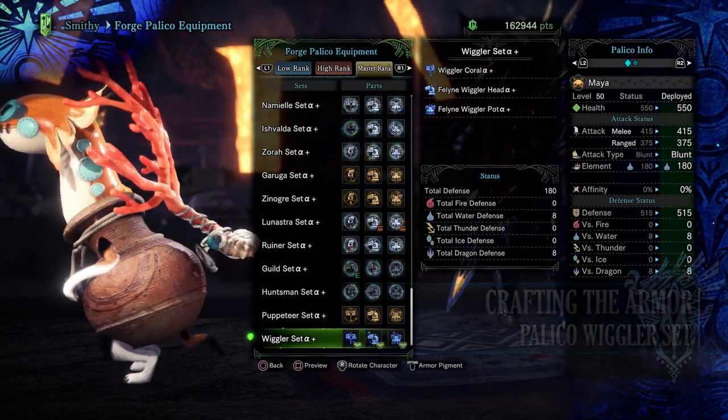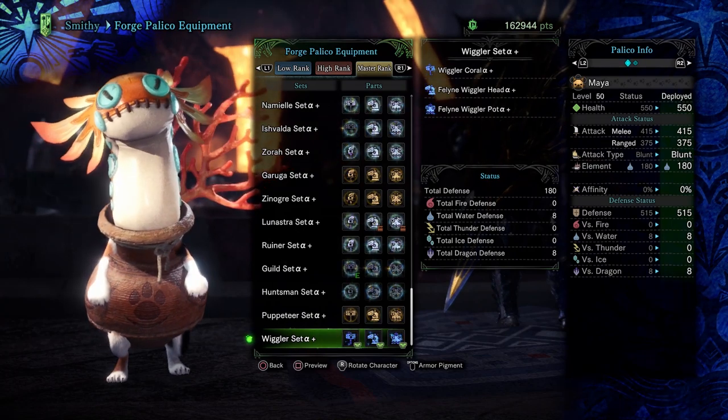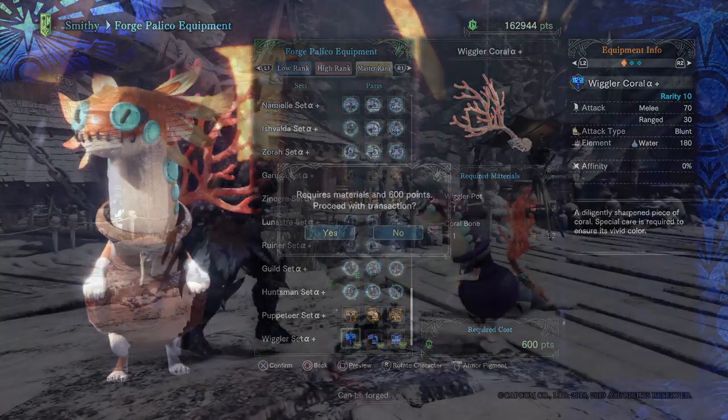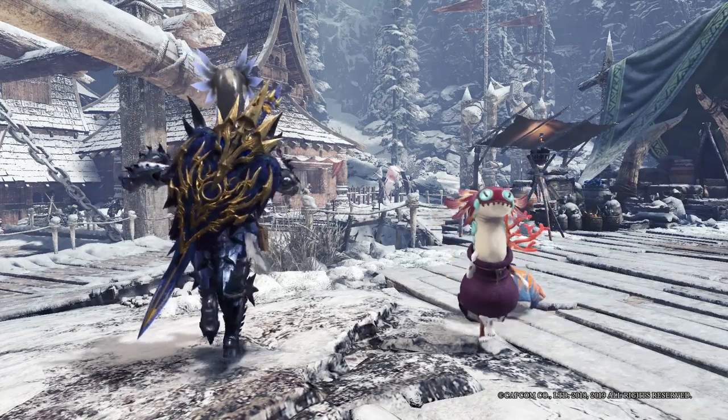This set is a very goofy-looking set — I'm personally maybe not the biggest fan of it — but it does come with strong water resistance and dragon resistance, and it's neutral to the other elements. The weapon itself is decent enough and makes use of the water element, so it's good against monsters who are weak to water.